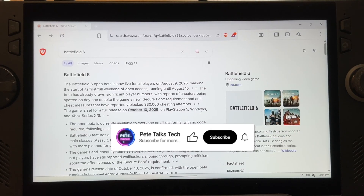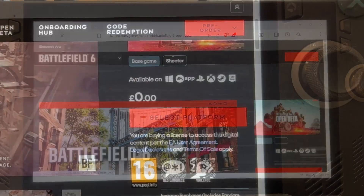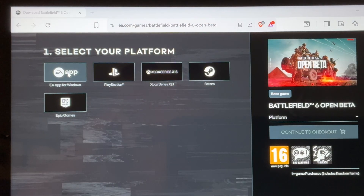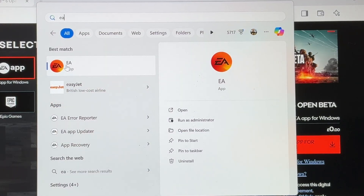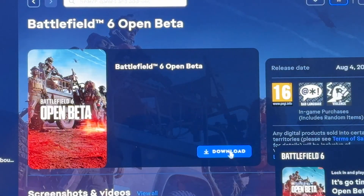Now let's install Battlefield 6. Google search it, click on the red Download Now button, click on the red Select Platform button. For me, I'm going to choose the EA app — I already have this installed so I was simply clicking it to open it. Click on the blue Play for Free button, then click the Download button.